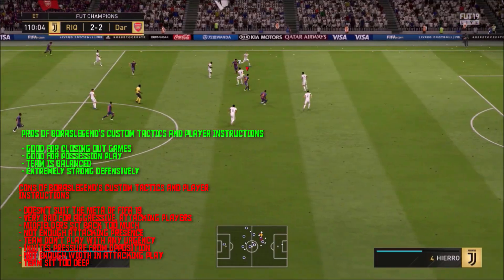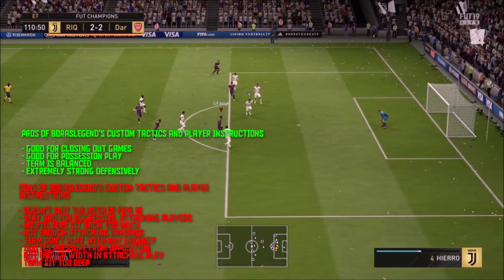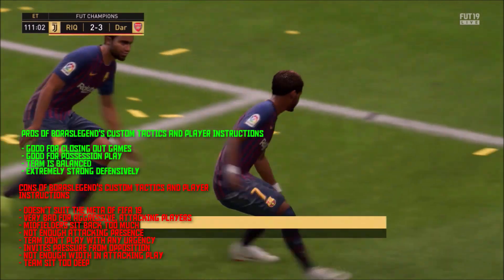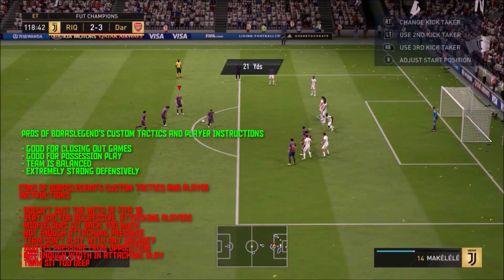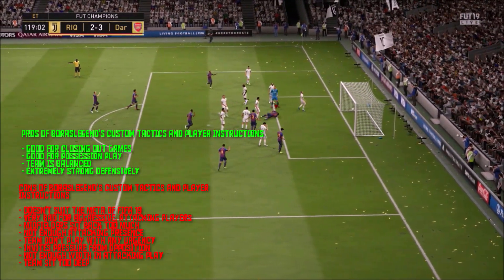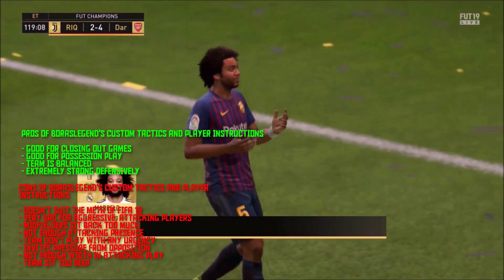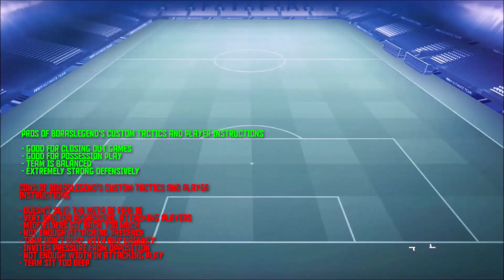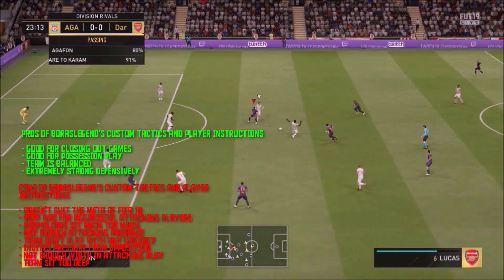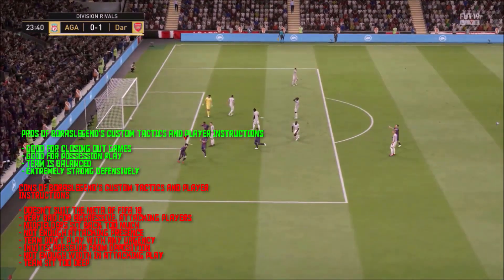Maybe the 4-4-2 would have worked in FIFA 18 or FIFA 17 when driven shots were very overpowered in one-on-one situations with the keeper. This formation is about keeping possession, but in this FIFA you want to be aggressive and optimize to get into situations where you have the angle for a 90-degree timed finesse shot. If you look at where goals come from in-game, it's mostly from the CAM position.